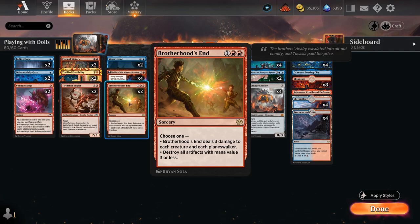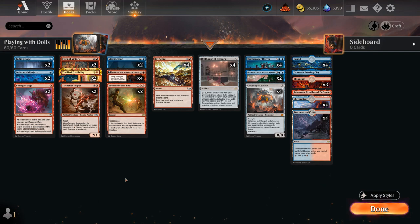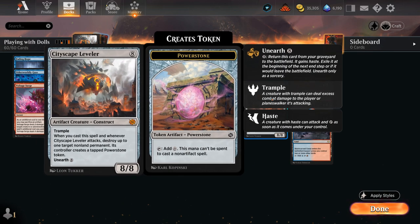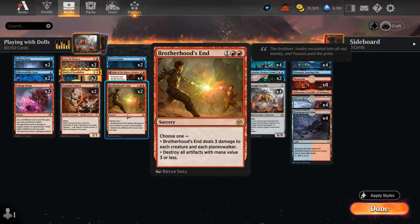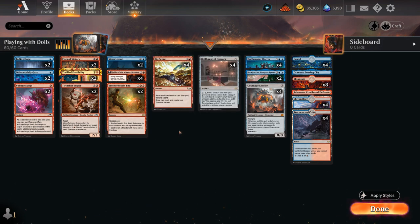We also have two sweepers with Brotherhood's End — either deal three damage to each creature and planeswalker, or destroy all artifacts with mana value three or less. The mana base only has 22 lands, but we have so many draw and discard effects early on to make sure we hit our land drops, and we don't want to flood out. The mana is skewed towards red so we can actually cast the double-red Brotherhood's End. That's our deck — now let's jump into some games.